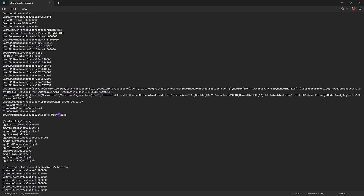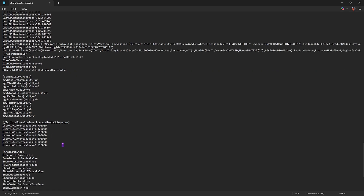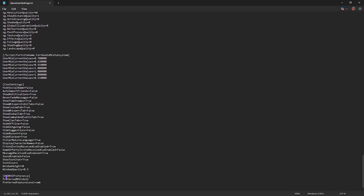Set AudioQualityLevel to 1. Scroll to the Scalability Groups section: ResolutionQuality to 90, ViewDistanceQuality to 1, AntiAliasingQuality to 0, ShadowQuality to 0, GlobalIlluminationQuality to 0, ReflectionQuality to 0, PostProcessQuality to 0, TextureQuality can be increased for better performance, EffectsQuality to 0, FoliageQuality to 0, ShadingQuality to 0. Scroll down to D3DRHIPreference — it may show DX12 but we'll change the rendering API from within the game. Press Ctrl+S to save and close.